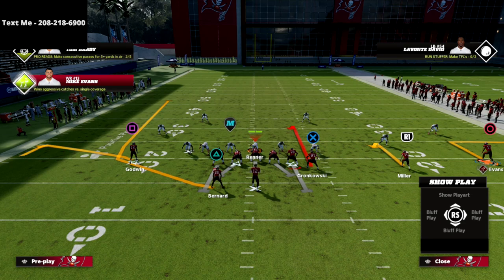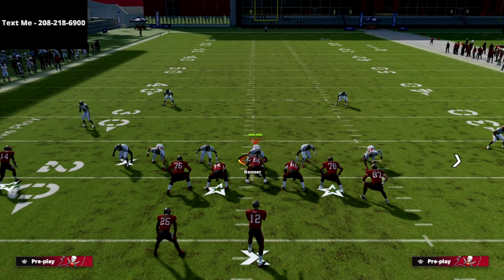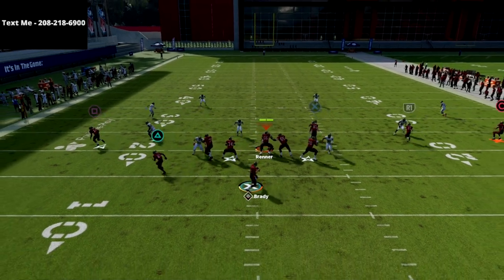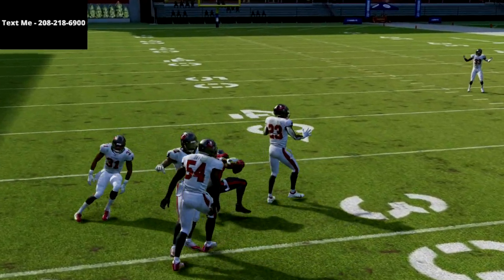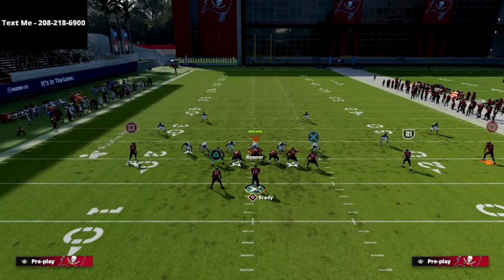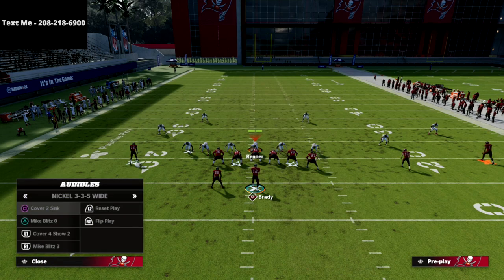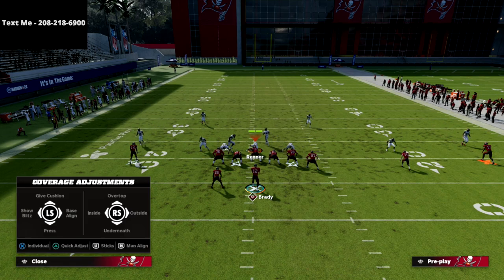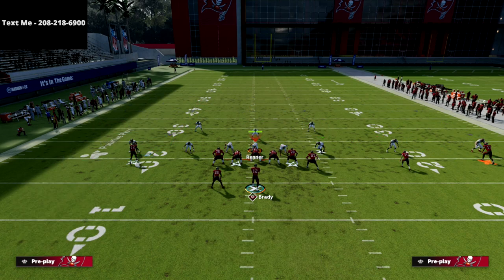Essentially, if the user goes to the right, we're going to throw to the left. And if the user goes to the left, we're going to throw to the right. What we're going to show you here is this running back route will pretty much always get open against every single coverage in the game. I would argue that route is probably the best route in Madden 22 for the running back.